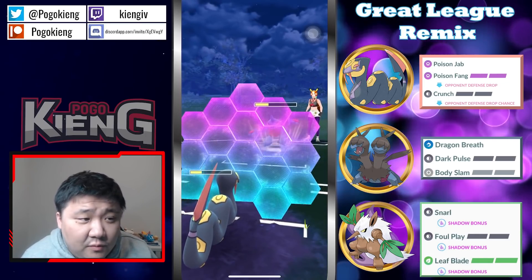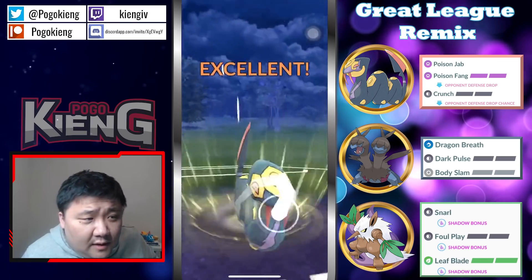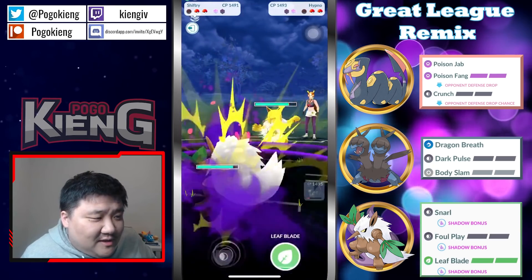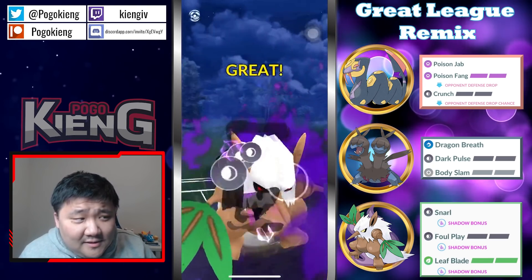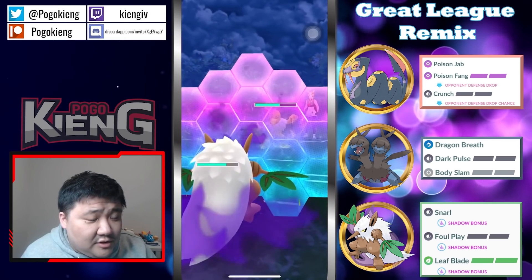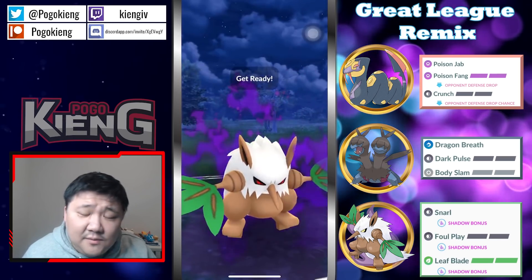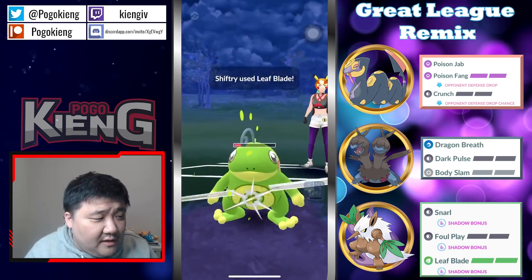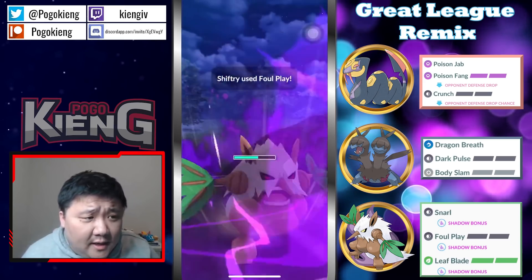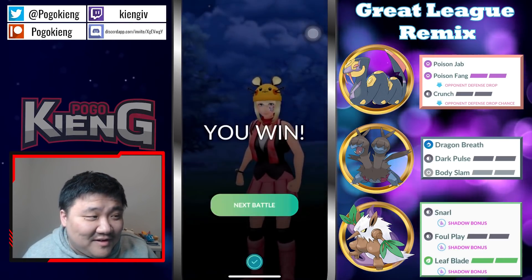Have to shield this, have to throw the Poison Fang — which they will, maybe shield. They actually got a Counter through. They actually fainted — okay, that was very weird. This is very good! Going to throw the Foul Play — telling this Hypno, please leave! It's actually looking really good right now. Going to shield this and probably do one Snarl before throwing. There you go — they throw the Leaf Blade and we say bye to Politoad.